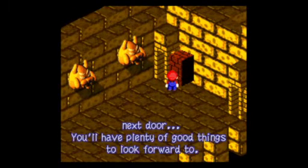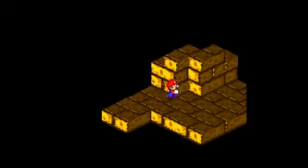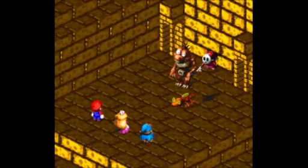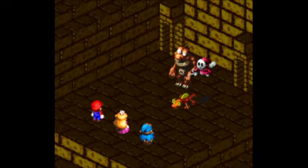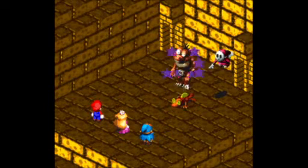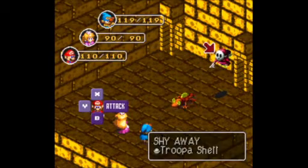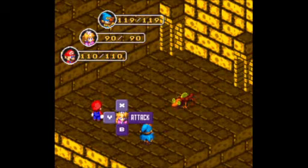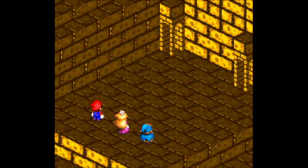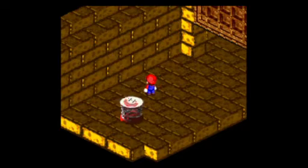Proceed the pipe to the next door. Oh, you'll have plenty of things to look forward to. Got a new enemy! Whatever that is, I have to look at its name on my turn. A red light. That opens the door.